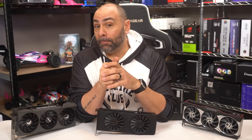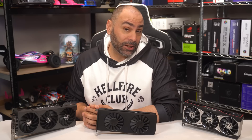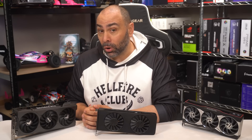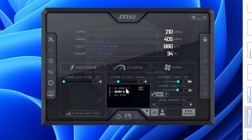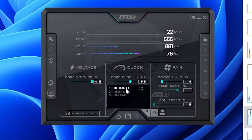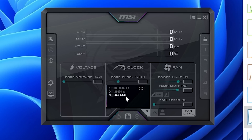Once I got everything set up and plugged in, installing the relevant software was pretty much as simple as could be. The Intel, AMD, and NVIDIA drivers all installed without any hitches and recognized their respective cards right away. The system saw the GPUs as: the 6800 XT as card one, the 4070 Ti as card two, and the A770 as card three — so in the utilization overlay, AMD is at the top, NVIDIA in the middle, and Intel at the bottom.